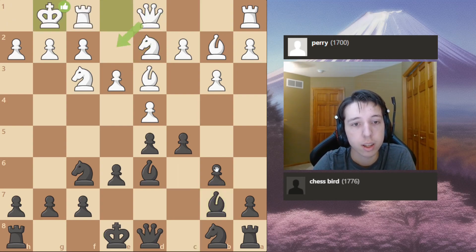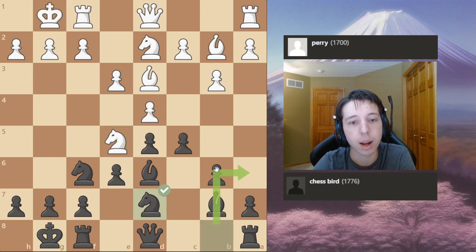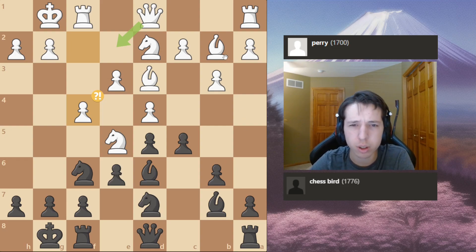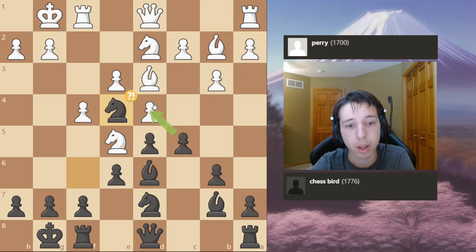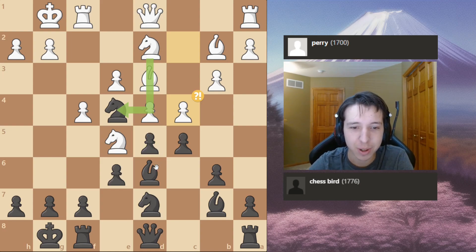Now I fianchetto. Castles, castles. And my opponent plays Knight to E5. I play Knight to E7. My opponent plays F4, and I knew he would do this. He kind of likes to play this Stonewall-ish structure, although the Bishop and the setup on the Queen side doesn't really make any sense. I put my Knight on E4.